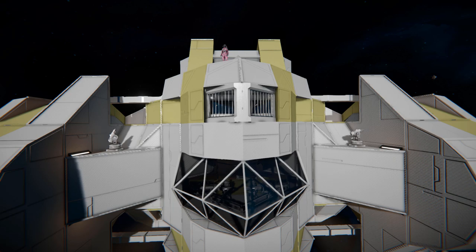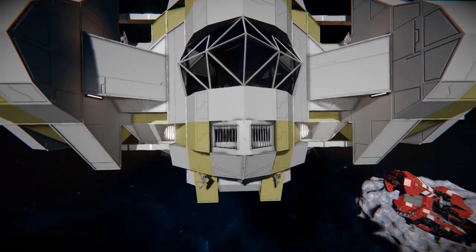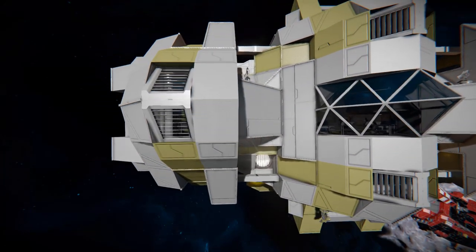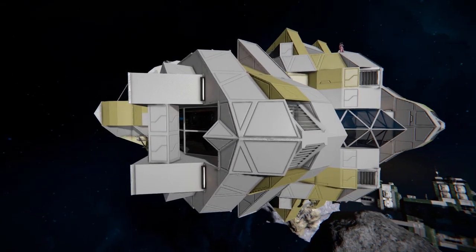On our left and right we've got some interior turrets which are the main form of defence on this ship. We also have some light blocks there just to make it look glorious when flying through the darkness. Coming down below the bridge we've got some more turrets, spotlights, and we can see some hydrogen thrusters. This ship features all three types of thrusters so you're great for going absolutely everywhere.